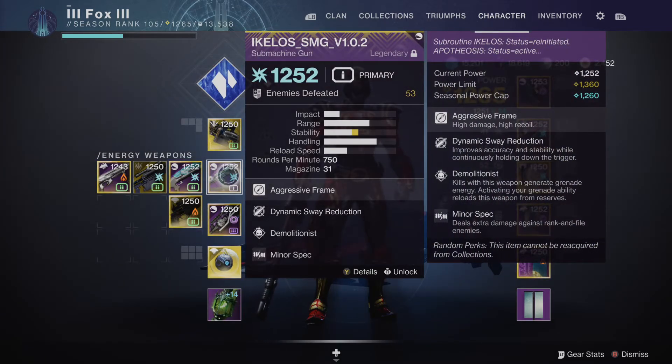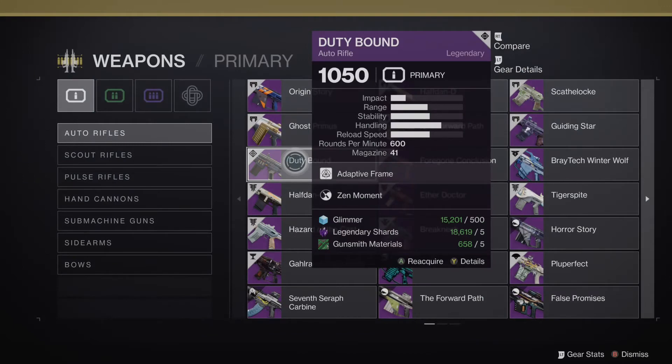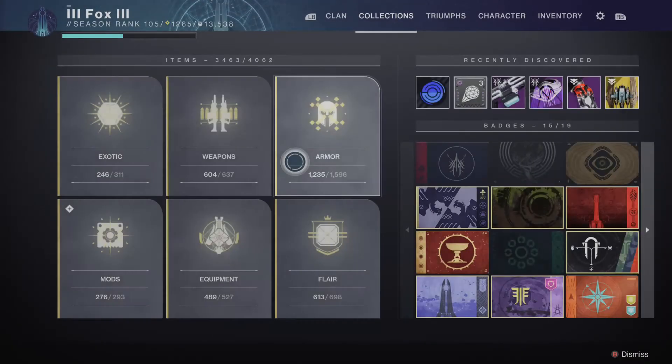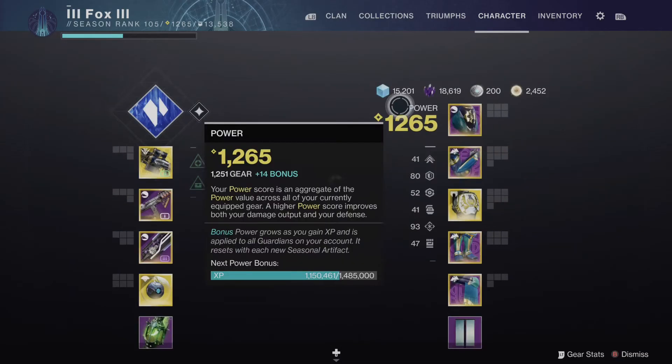You can easily see the seasonal power cap by holding the left trigger or L2 on PlayStation — the blue number on the right hand side is the seasonal power cap, and the number above it is the power limit of that specific weapon. So I know I can take this weapon to 1360 when the next season allows me to, but the highest this season is 1260. If you use an older weapon — for example this Duty Bound — the power limit above the seasonal cap only says 1060. This is an old weapon and you will not be able to push it past 1060, so it's completely pointless to use in most activities.